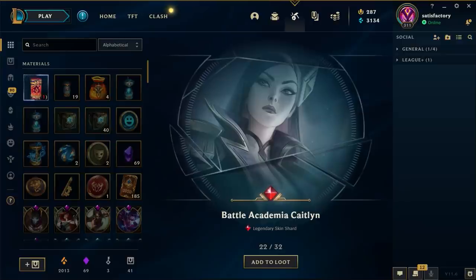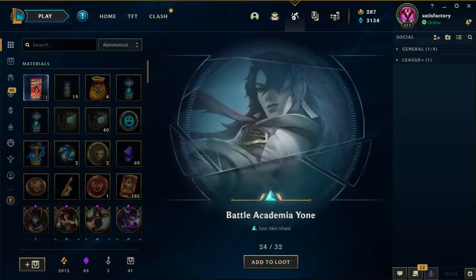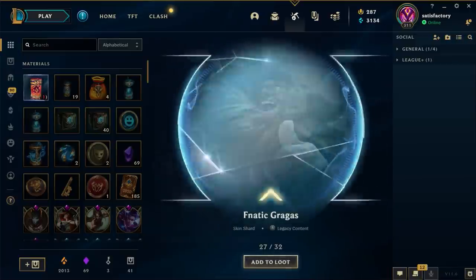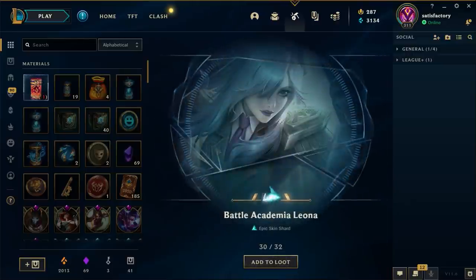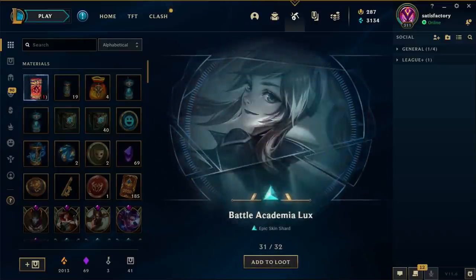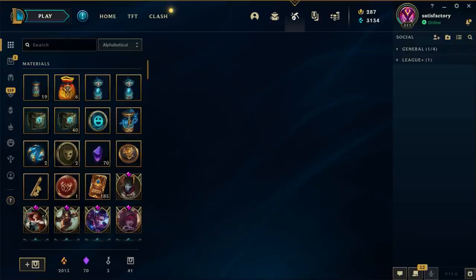And there it is - we got Battle Academy Caitlyn! Oh my god! That shuffle did me wonders, I'm not gonna lie. Alien Invader Heimerdinger, another Battle Academy skin! Astronaut Poppy, Knight Braum, Star Guardian Ezreal, Project Leona - we got three Battle Academy skins in this draw! Another one! That's not a new one but hey, that's a good skin.